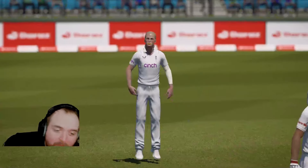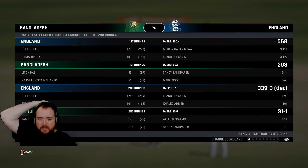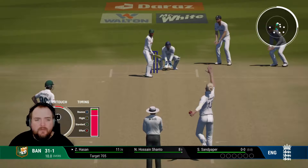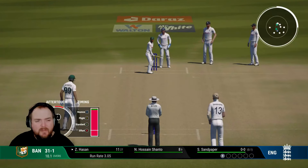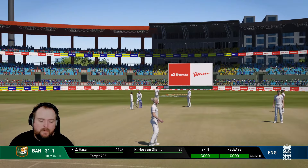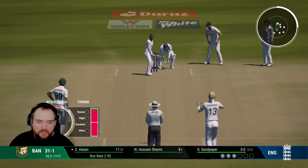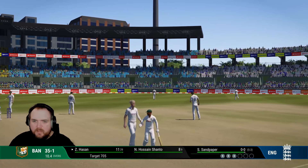Interesting - we decided to bat again and got 339 declared. Bangladesh require 705 to win. We're just about to go to tea - they need 705, so basically there are two results: England win or a draw. I would have enforced the follow-on personally and just bundled them out, which you can tell this isn't a Stokes and McCullum regime that Sandy's found himself in.